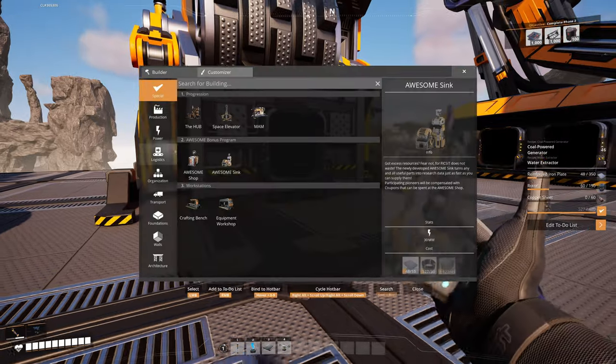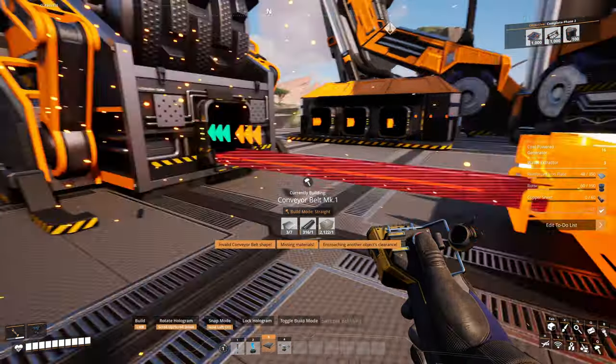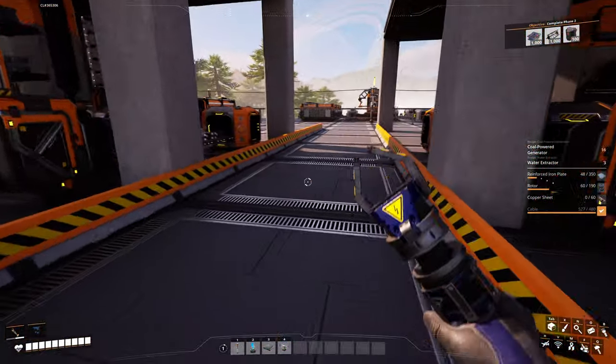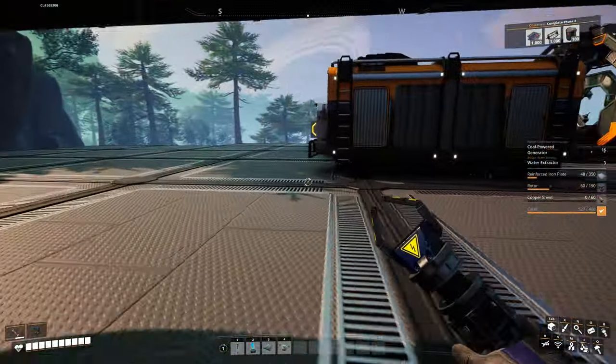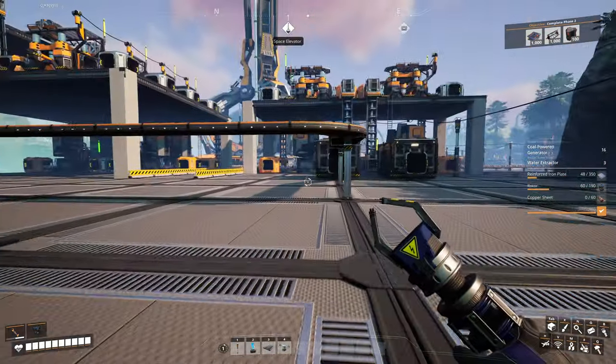I'm going to quickly put down an awesome sink — and then a storage — because I've got some items I can quickly sell. Oh my god, I don't have enough plates. Any plates? I quickly want to get the concrete foundations from the shop — because I keep going through plates like there's no tomorrow.